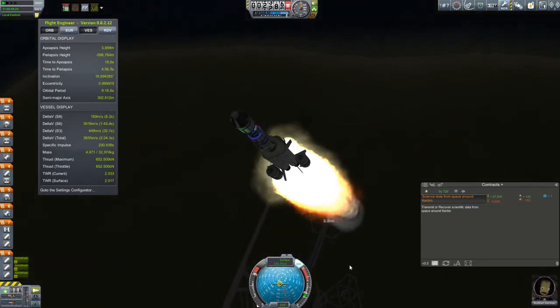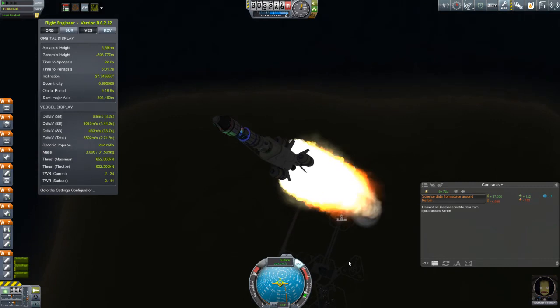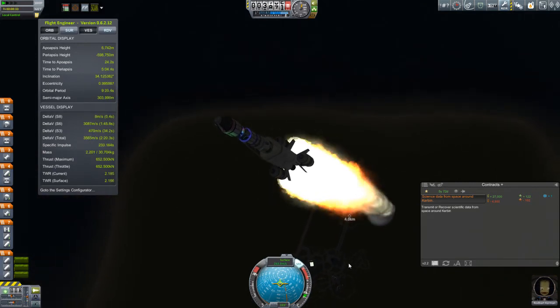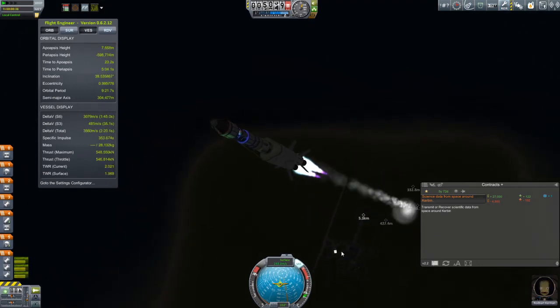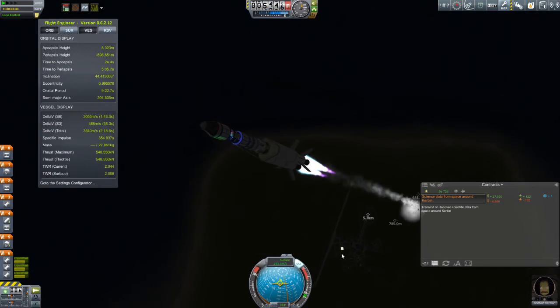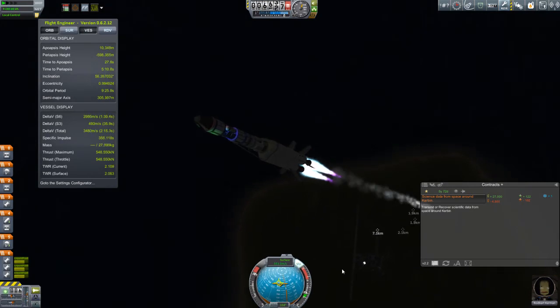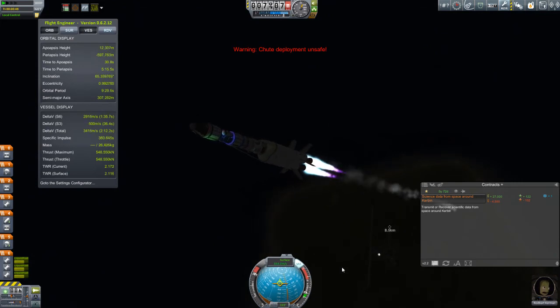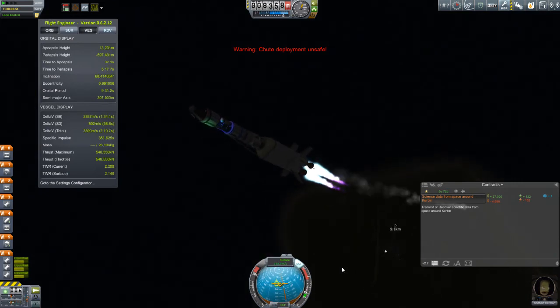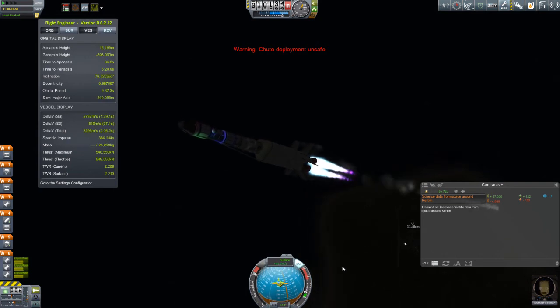This is Aristosthenes 1. The mission is to get into a polar orbit so we can grab an EVA report over the one biome we have left — the ice caps biome. We're also going to push our apoapsis up over an altitude of 250 kilometers to get into a high orbit where we can collect more science. A few things to note about this vessel: we have loaded it up with science — two goo canisters (one for low orbit, one for high orbit) and two materials bays (again, one for low orbit, one for high orbit).